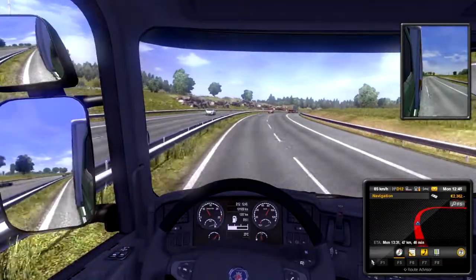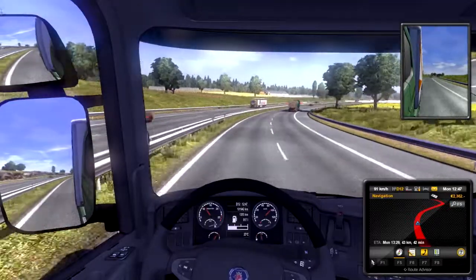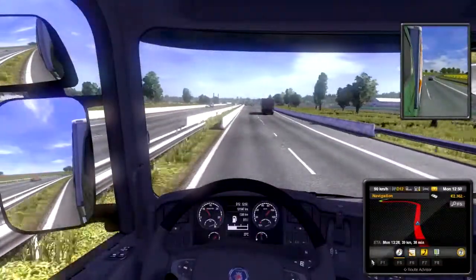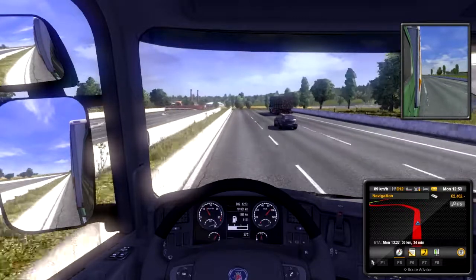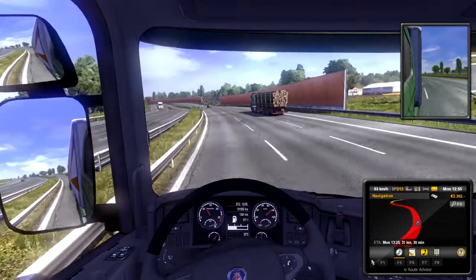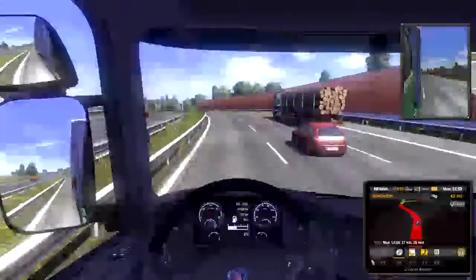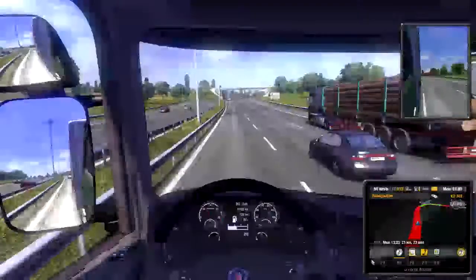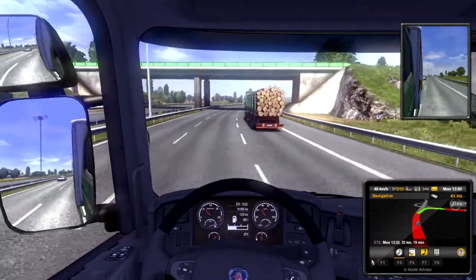I see another truck ahead of me — I wonder what he's got. He has logs. Hopefully none of them fly off like in Final Destination 2, where the truck lost control and all the logs came out and ended up impaling everybody. Ever since I watched that movie, any time I drive down the road and see a truck with logs or poles or anything, I try to get past him or get away. It's probably silly, but that was the intention of the director. I don't think I'm going to beat that truck before that exit, so I'll go ahead and let him go.